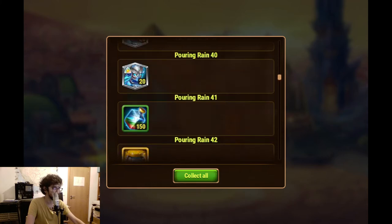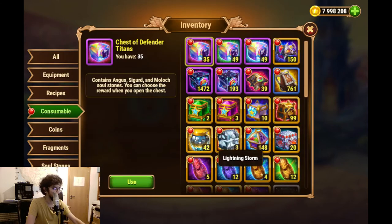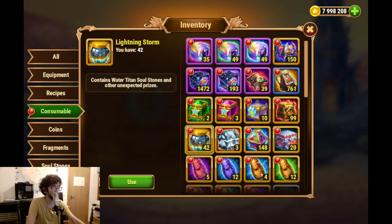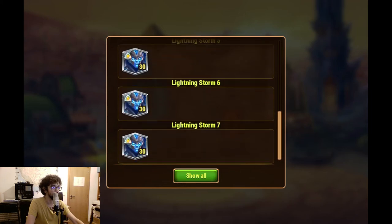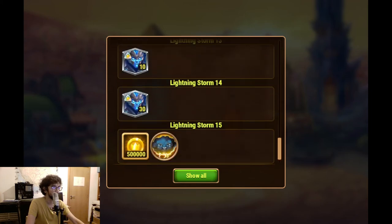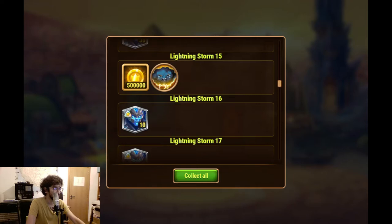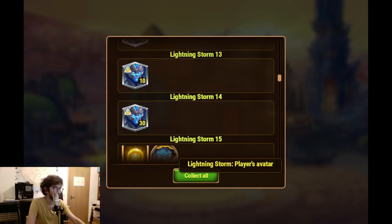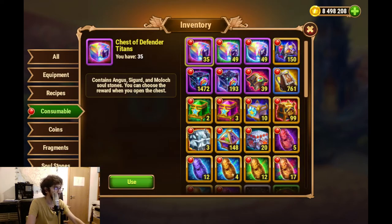I think I didn't miss anything different. Collect all. Then we have 42 lightning storms - I believe this would bring me some supers. Yes, it does - 10 and 30 at a time. Some gold and an avatar. 500,000 gold and the lightning storm avatar. Collect everything. So we are now done with those.